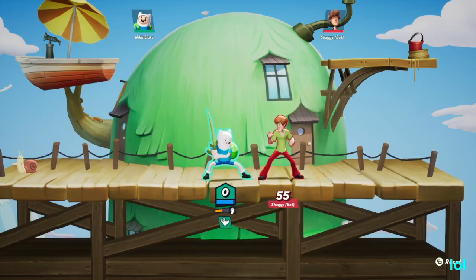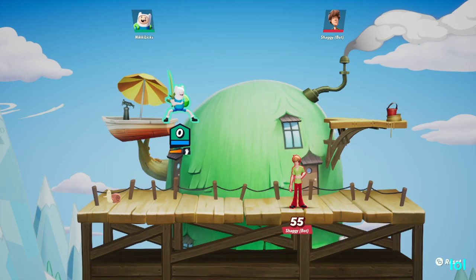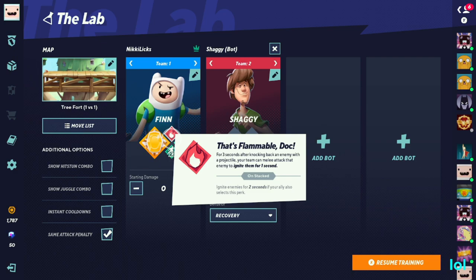Tasmanian Trigonometry makes it easier to DI. I really can't show it, so just take my word for it. But DI just comes a lot easier — it lets you control where you're getting launched more easily, which makes you live longer. That's pretty good for a squishy like Finn.